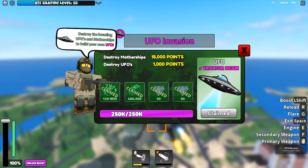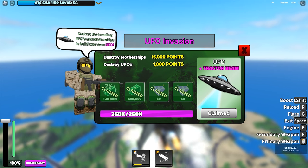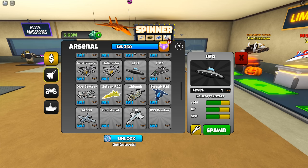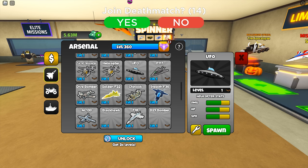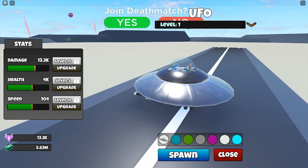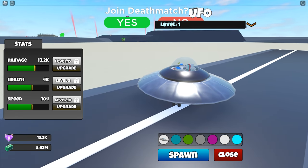Once you've accumulated 250,000 points, the UFO is claimed automatically. The UFO has 4 points for all 3 stats after upgrade. Recently added new vehicles have really high stats but don't seem too different anyway — I'm no longer sure how accurate the stats are anymore.